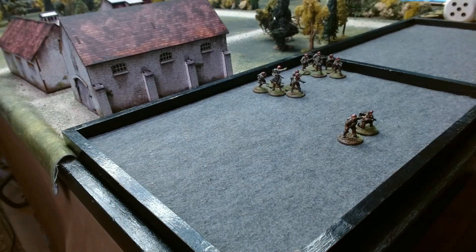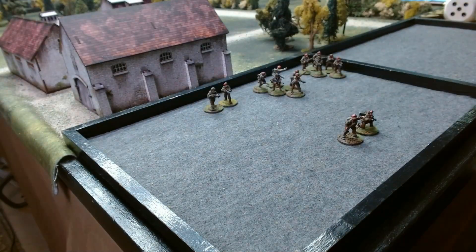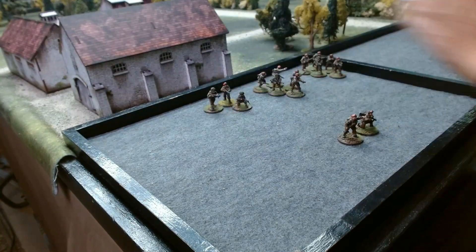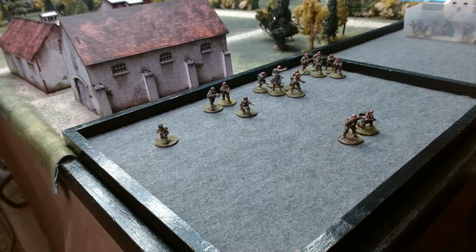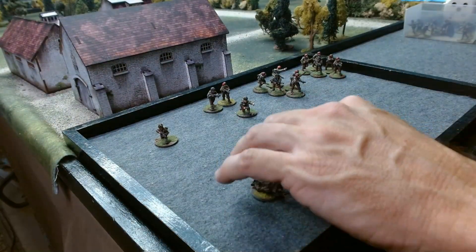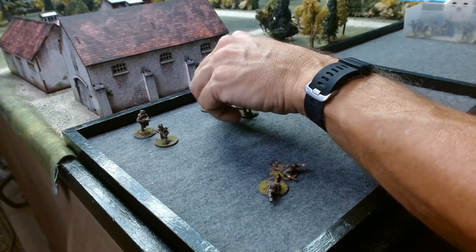Then we're going to have three SAS infantry sections of five guys each. Two of them will have riflemen with a Vickers K machine gun and an NCO with a submachine gun. The last one is going to have all SMGs. We're also going to have an SAS deception team — four SAS guys, all veterans, with submachine guns.